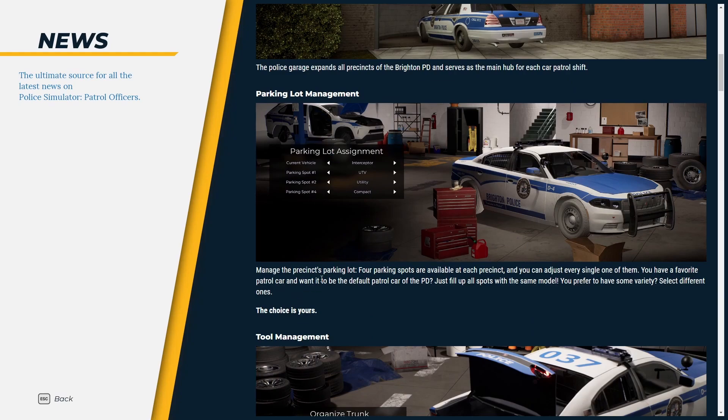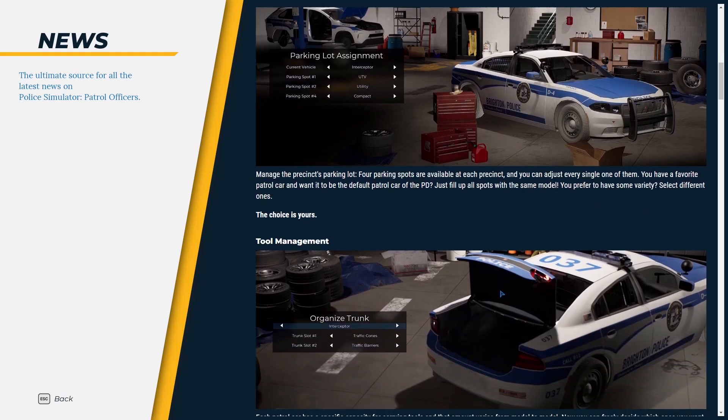Parking Lot Management — manage the precinct's parking lot. Four parking spots are available at each precinct and you can adjust every single one of them. If you have a favourite patrol car that might be the default for the PD, just fill up all the spots with the same model. You prefer variety? Select the ones you want — the choice is yours.